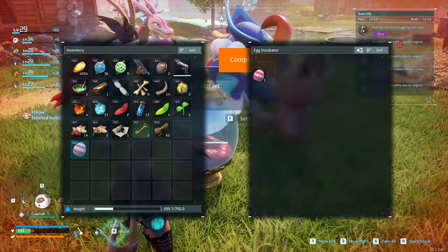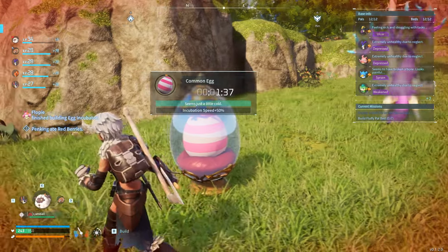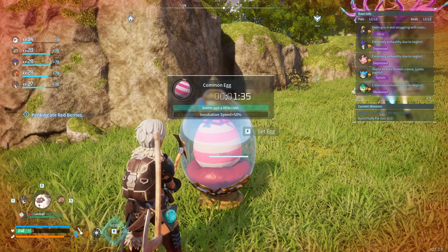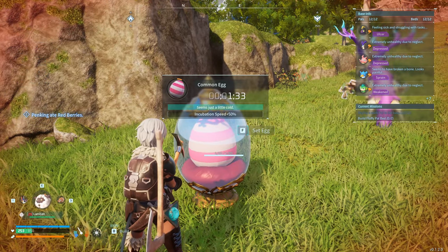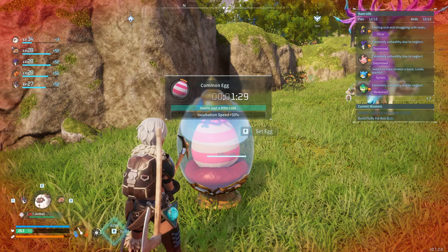And then we're going to set the egg in, which will then set the timer to actually hatch it. As you can see here, there's a 1 minute 30. Seems like incubation speed is good. You can obviously change the egg as needed. Hope that helps.